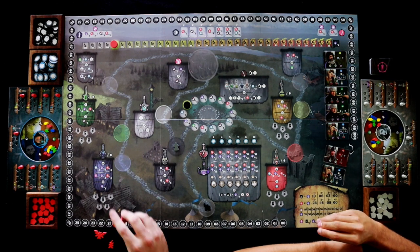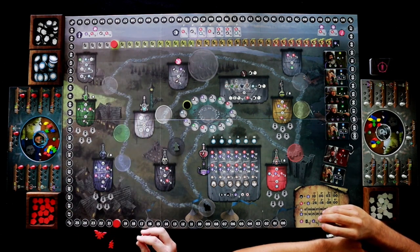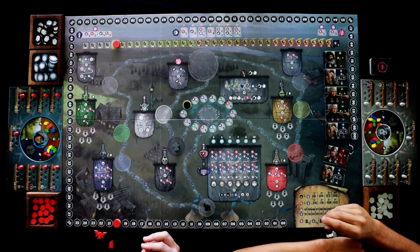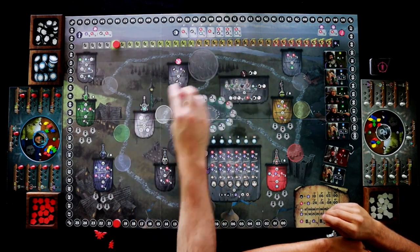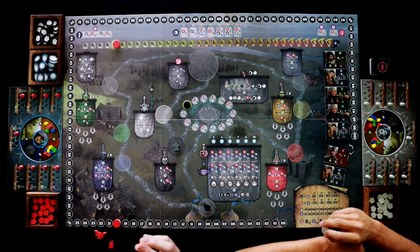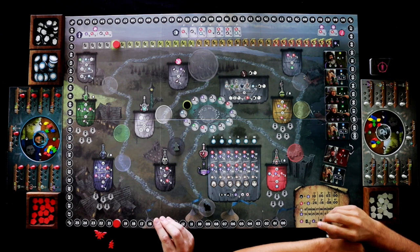To start the game off we're going to determine the player order and which bonuses we're going to get. Since I am technically a little farther on the Inquisition track, I will go ahead and place mine first and take that action, and then John will determine who is going to be first and second player.